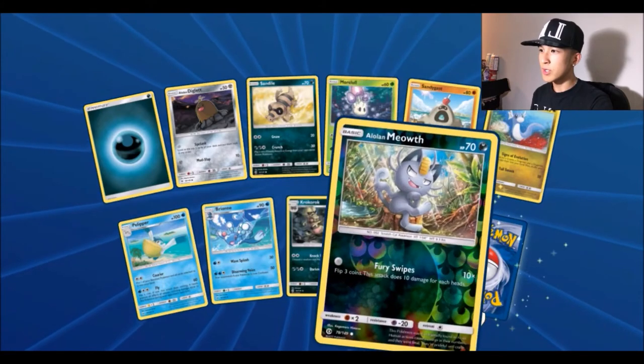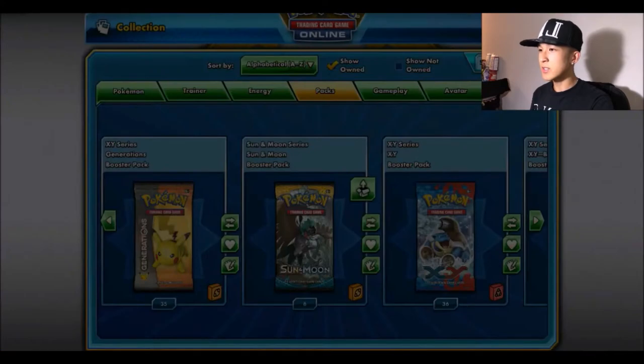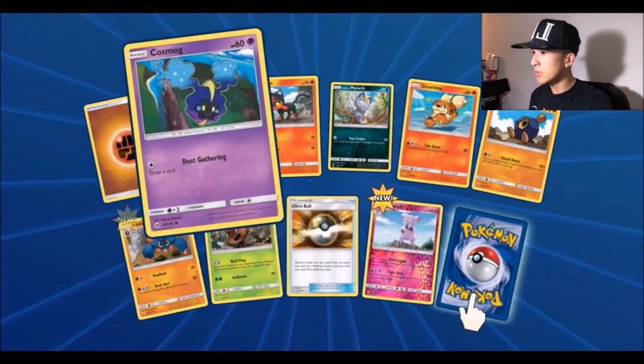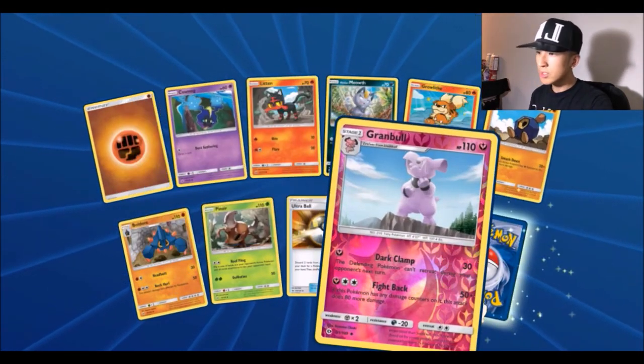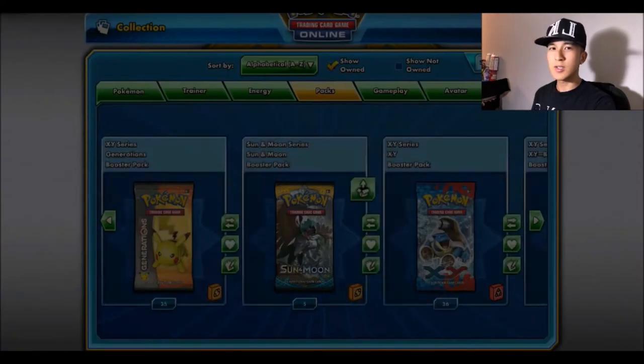Next pack: a Krookodile — our first one — and a reverse Alolan Meowth, and for the rare a Stoutland. So far we've got three GX cards — one in the second half. Then: an Alolan Meowth, a Boulder, a reverse Scramble — just an uncommon — and a Masquerain.